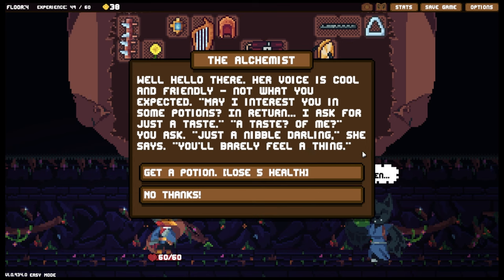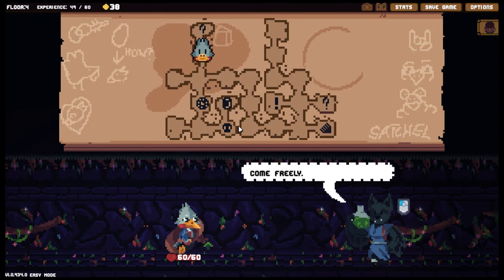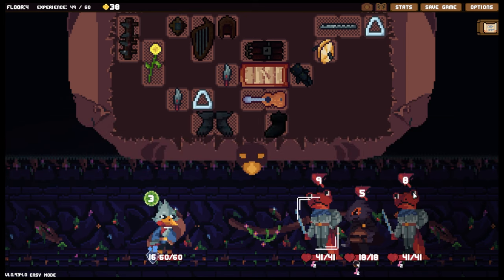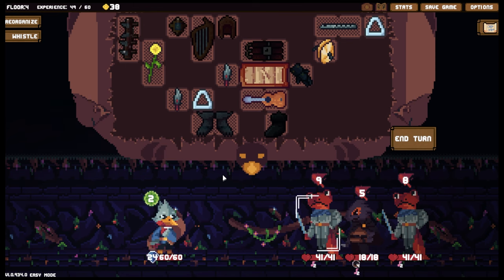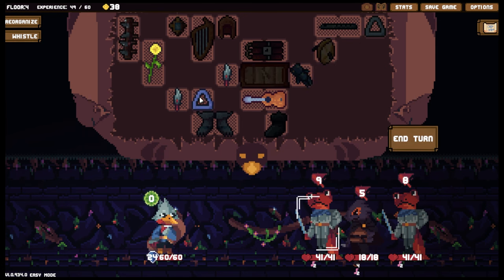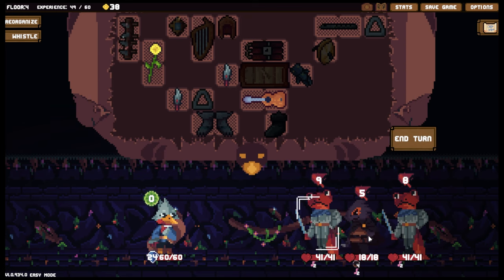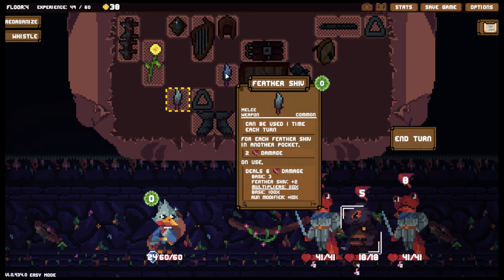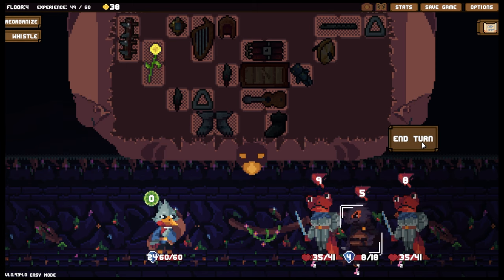We need a book but I don't really have room for one right now. 'Rats,' she says. 'A drop of red, a drop of green — may I interest you in some potions? In return I ask for just a taste.' A taste of me? 'Just a nibble, darling, you'll barely feel a thing.' No thank you — I'd probably have to destroy something if I did. Let's prepare for the fight — we need a little bit of extra protection here. That should be good enough. Let's get you two turned on — you're all going to attack, so might as well activate this as well.